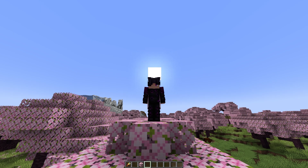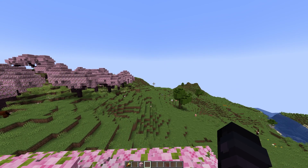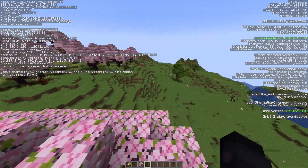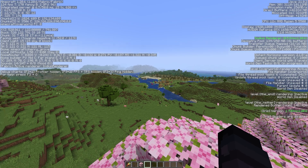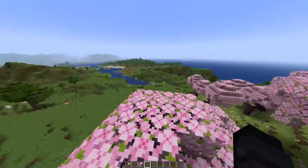Today we're gonna see the best settings for Distant Horizons mode with shaders. Right now I have a Ryzen 5 5500 and a GTX 1650 with 16 gigabytes of RAM. My PC isn't the worst but it can be better. Let's turn on Distant Horizons — I get 125 FPS.